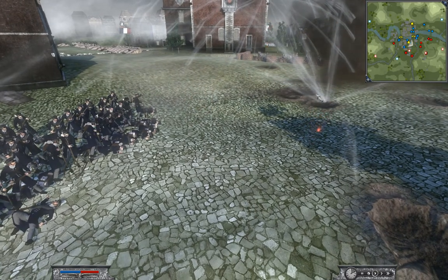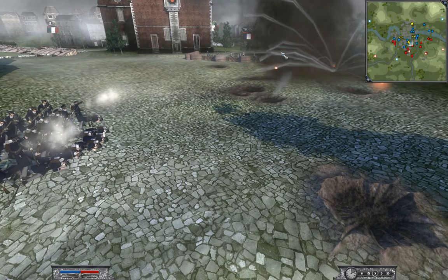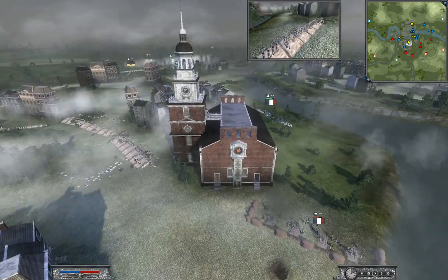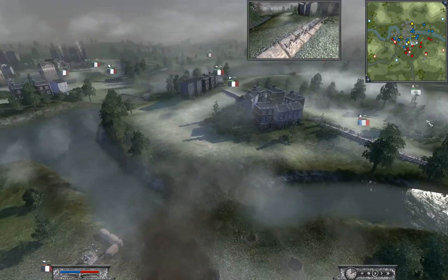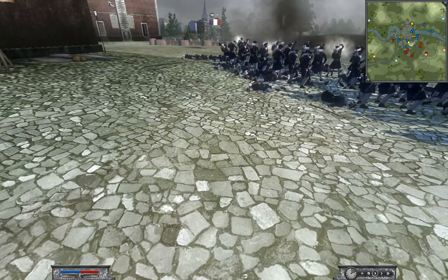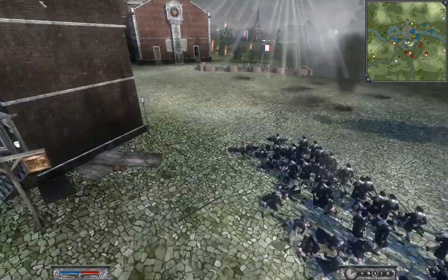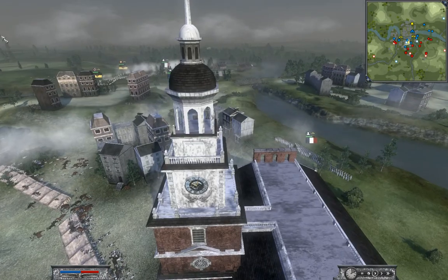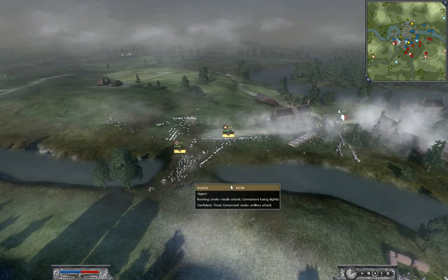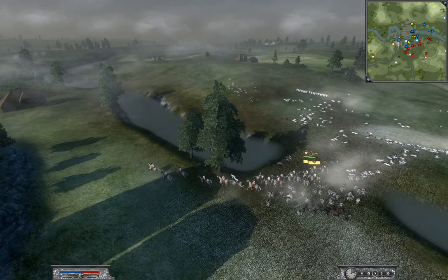There's a nice howitzer shot right there. This unit routed and this unit routed — see the men just dropping. But yeah, the town has been basically lost. I just take out some of the generals right there.